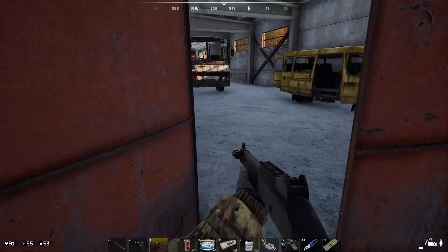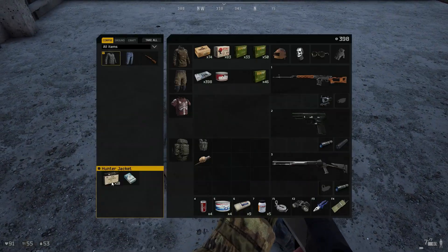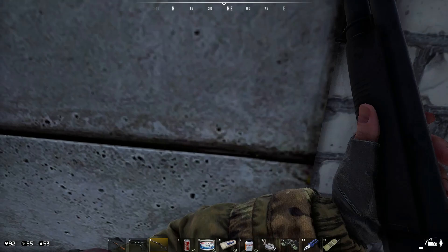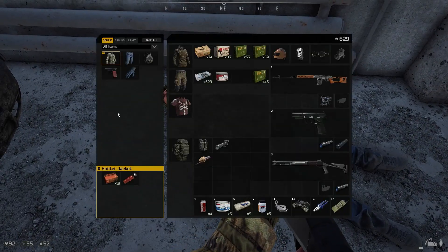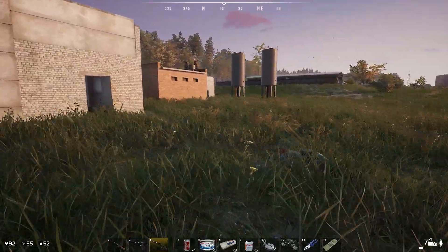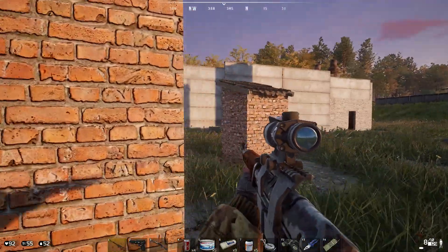I think we cleared this building out — mission's still going on. Check these bodies. This guy's got nothing I want. I'll take the money and the food. Did I check this dude? He's got a little pea shooter. There were a guy or two out here — let's check them. I've got 92 health. Let's verify any doorways open — no morning surprises.